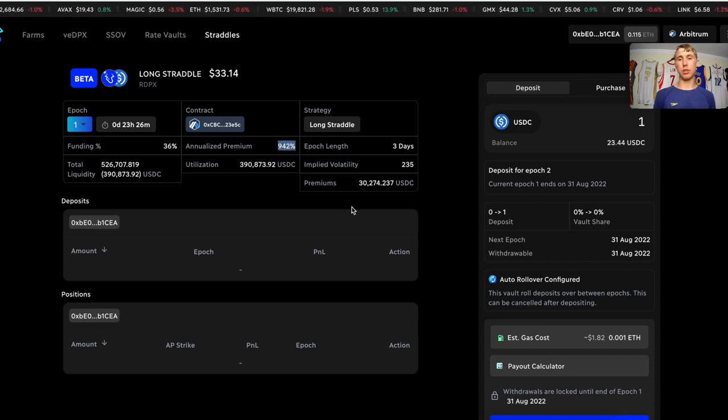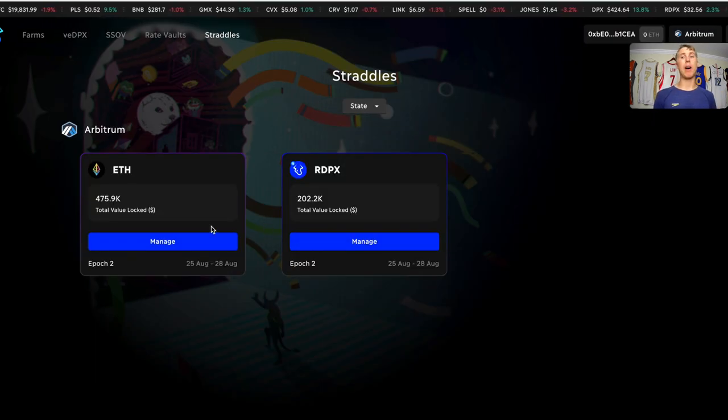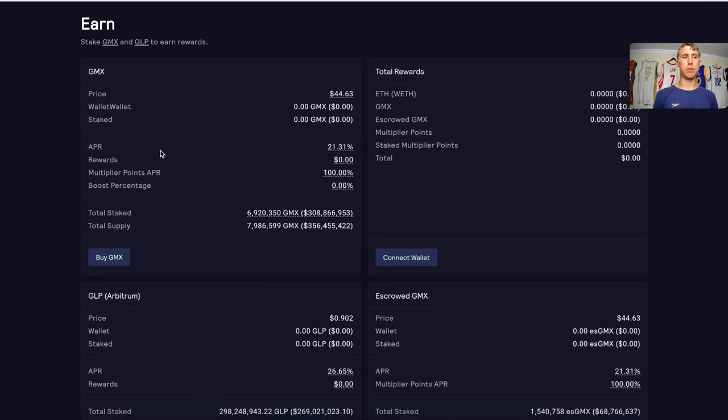If you don't want to buy volatility and think price will move sideways, you can simply deposit stablecoins into the vault and earn a yield of 942%. That's not a joke — though there are risks involved, especially with volatility. If price moves against you, you'll lose money deposited into the vault. Some previous epochs on Ethereum have been really successful, with some doing 200% ROI — deposit $100, get back $200.